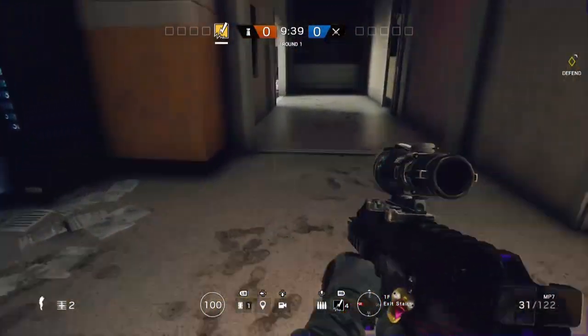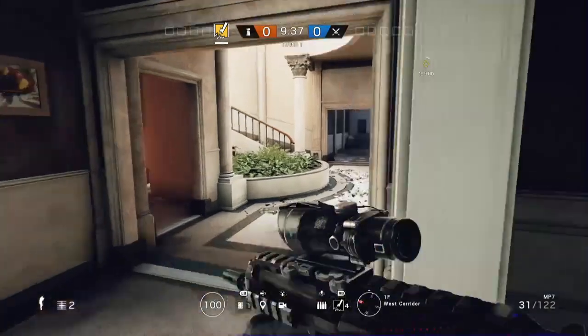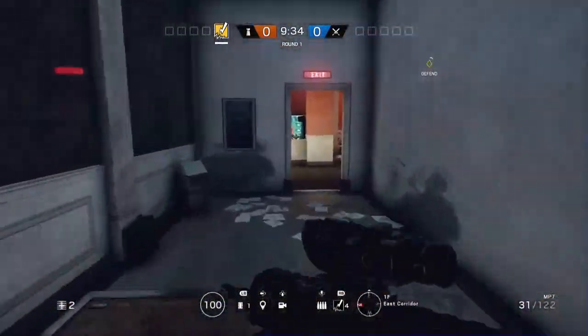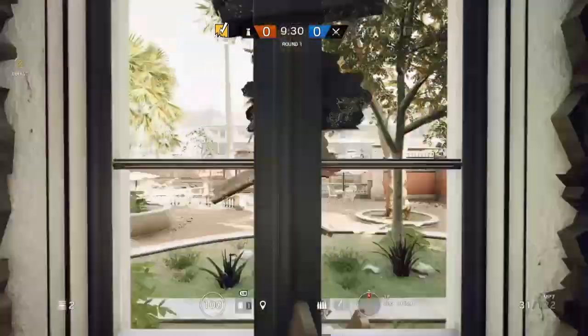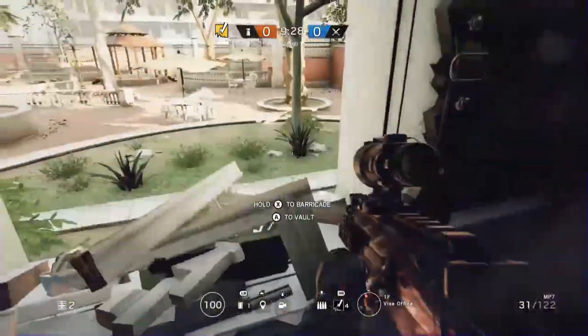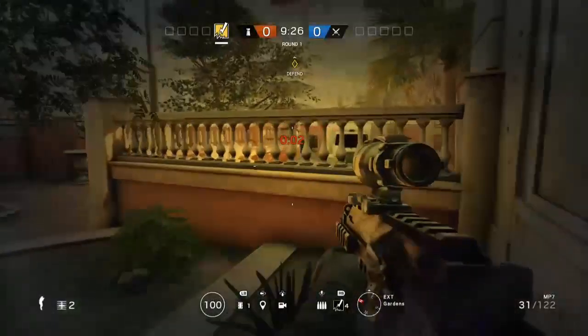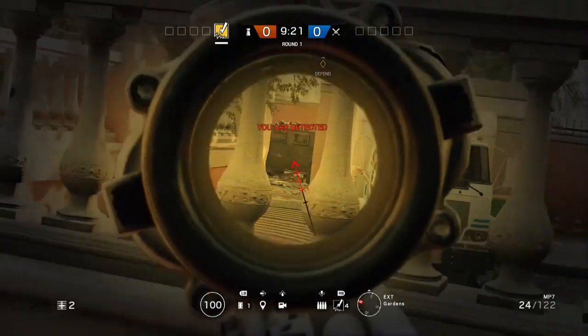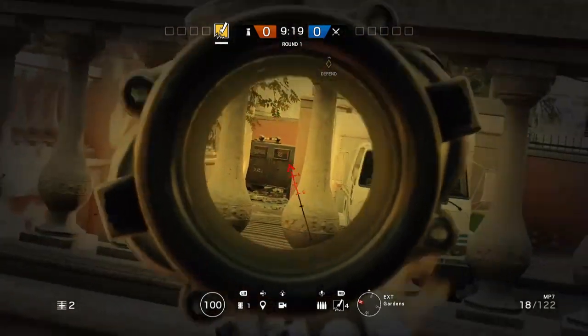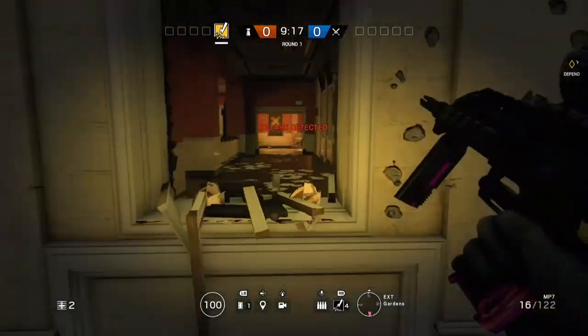Now heading downstairs, kind of by the main entrance of Consulate. This one you're going to have to jump outside, so it's kind of risky, but you can probably get some pretty good kills. Break down that window, jump out right here, and look immediately right. Through these bars, you might be able to get a headshot if you're lucky and see them running through. That's all for Consulate.